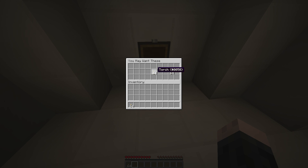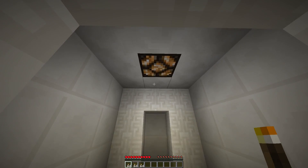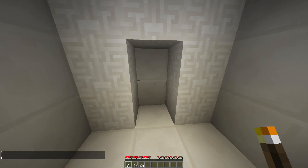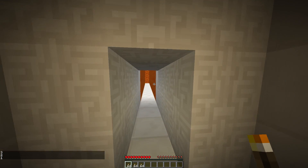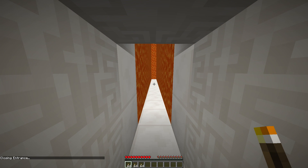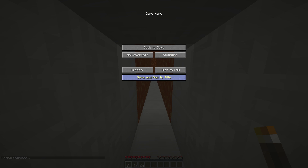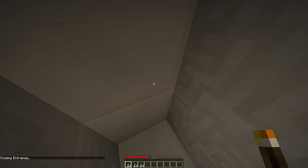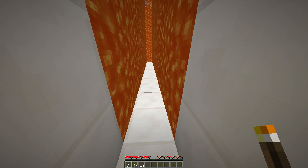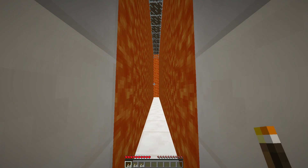You may want these. Stage three. Three, two, one - yeah, that's the lava. Hang on one moment. Hey - closing entrance right in my face. Okay, so we are in a lava maze.